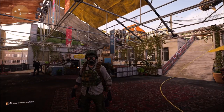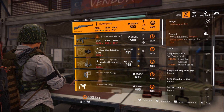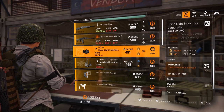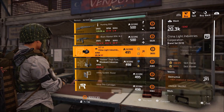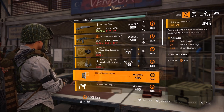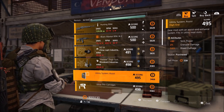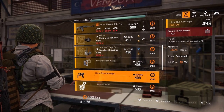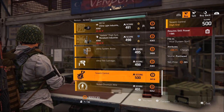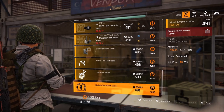Next up over at the Campus. We have a Hunting M44 with Eyelid and Greased. Black Market RPK with Spike, Stable, and Everlasting. Channel Light Industries Mask with 22% skill haste, 111 skill power, along with Destructive — not bad for a skill build. Murakami Industries Holster with 12% health, 329 skill power. Utility System Assist mod with 90 skill power, 2% grenade damage, 3.5% bleed damage — useful if you're running the new Ongoing Directive gear. Ultra-thin cartridges with 28.7% radius. Swarm Control for your Hive — 66.1% charges. Nickel Chromium Wire with 83% skill haste — I'm actually going to pick that up.